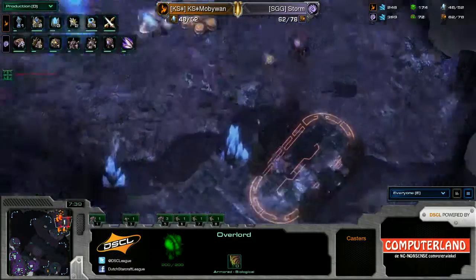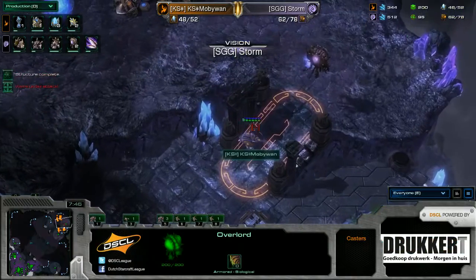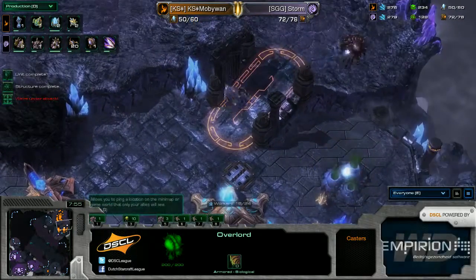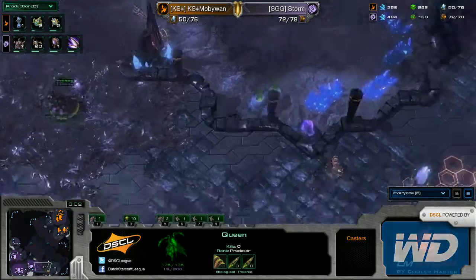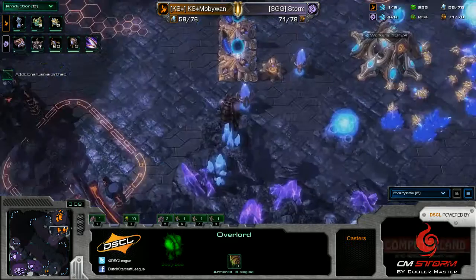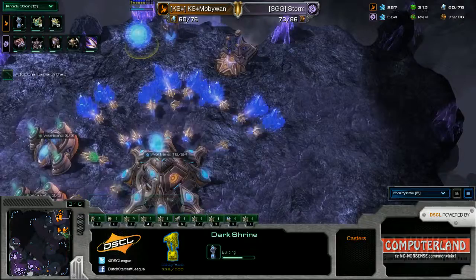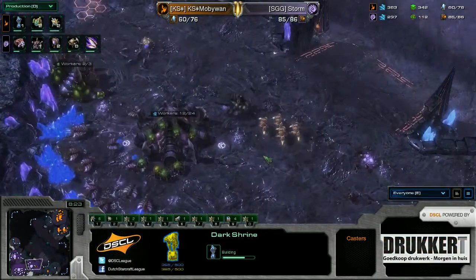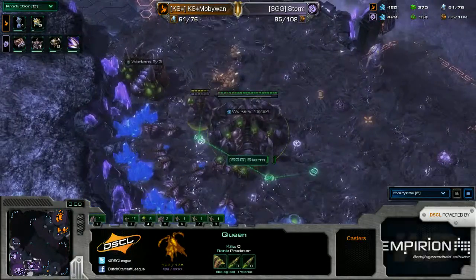Storm should really be using his second overlord in the natural because so far he has not seen anything. This first overlord will get all the scouting information that Storm thinks he can get. We have two more additional pylons being built — that zealot was spotted though, and the direction it was heading in. The probe must have been spotted as well. It's going to be still some time before the shrine is up, almost a minute, but the DTs should be on their way.